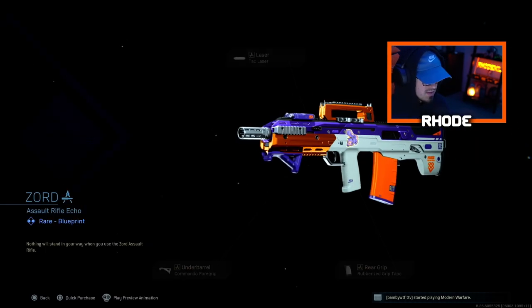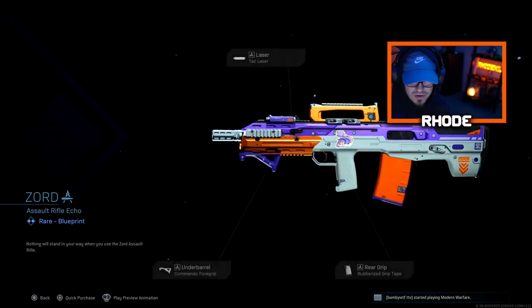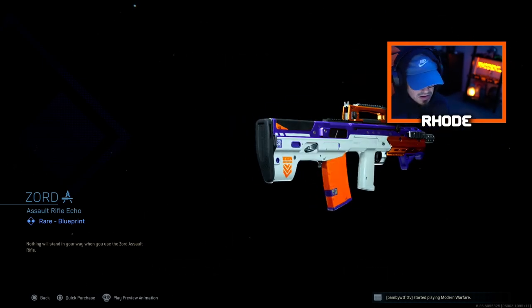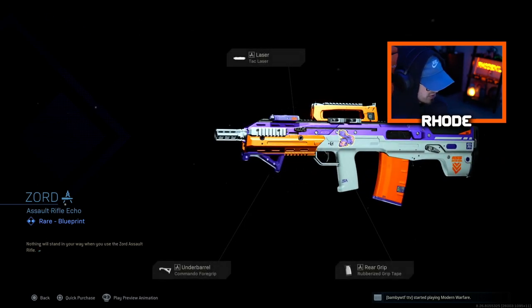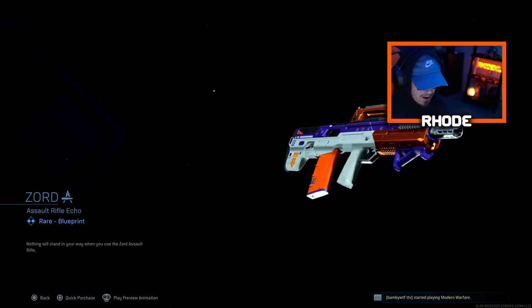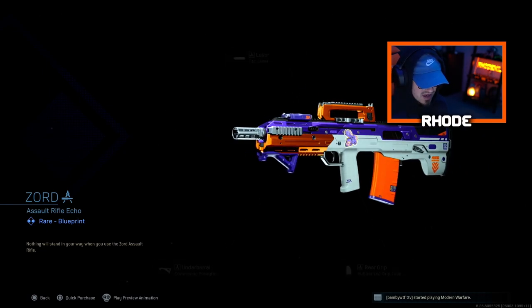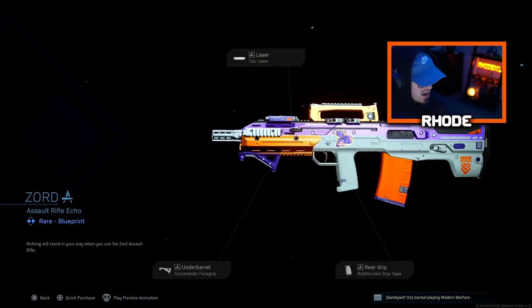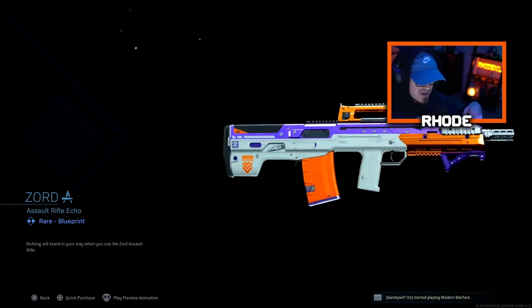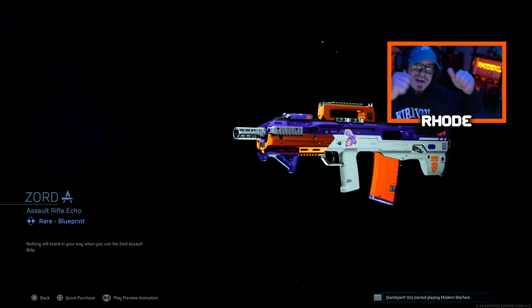So this is the Zord. Let me know what y'all think — I think it looks cool. It looks good to me. It gives you three attachments: the tac laser, commando foregrip, and rubberized grip tape. I'll change a couple of those — I'll probably put sleight of hand on and depending on the mag size, probably 30 round max. If you want to know the class setup, just comment down below. Let's hop into the gameplay — smash that like, hit the subscribe button, and I'll catch y'all later, peace.